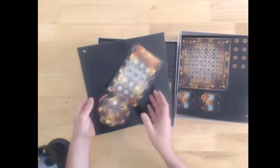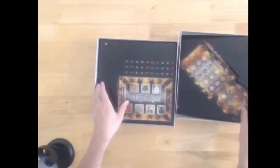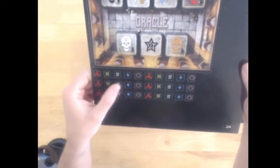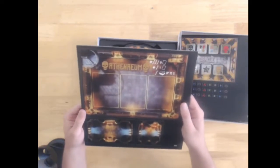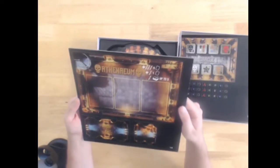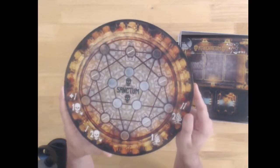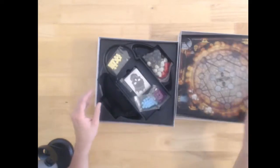Here's an ossuary — I like an ossuary, a church made out of bones, generally. The oracle room, by the looks of it, and more mysterious tokens. What do we have here? The Athenium — I'm not entirely sure what that is. More corridor pieces. And here's the giant sanctum, and I think this is going to be the main focus of the game, by the looks of it.